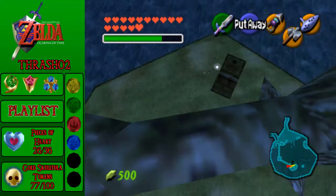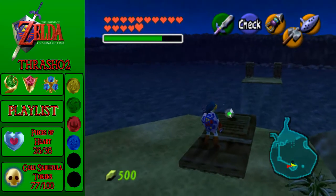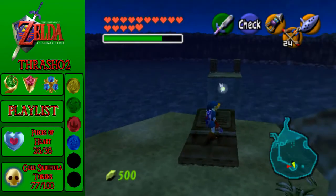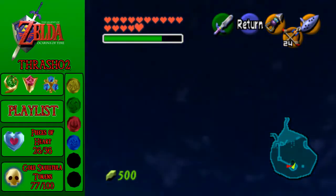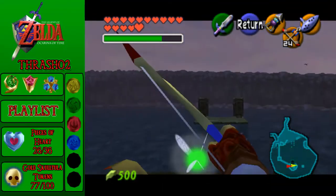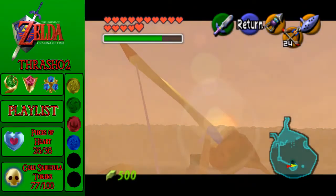Now we've got that, we can get something else that's actually really cool. The inscription reads: 'When the water fills the lake, shoot for the morning sun.' Well, the water fills the lake right now, now that I've finished the Water Temple. I guess we just wait for the morning sun. Here comes the morning sun. Alright, so let's get out our bow and get ready — shoot for the sun.